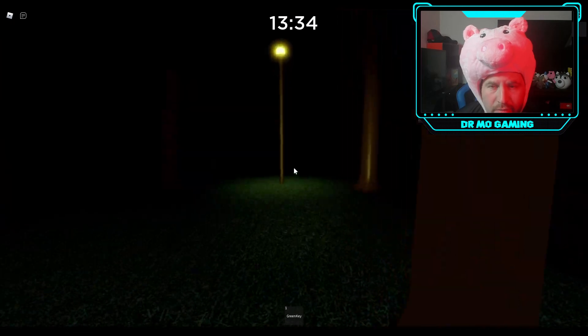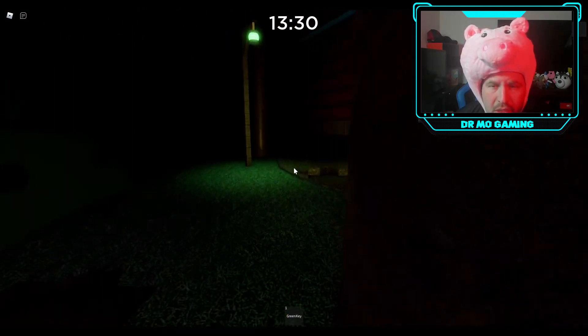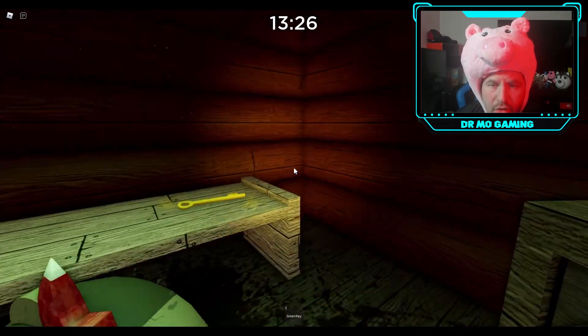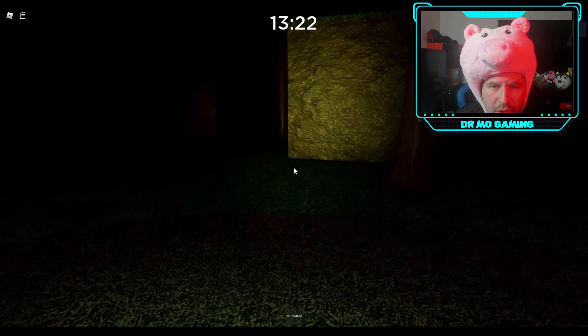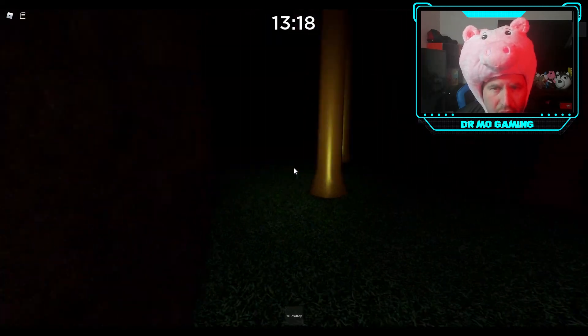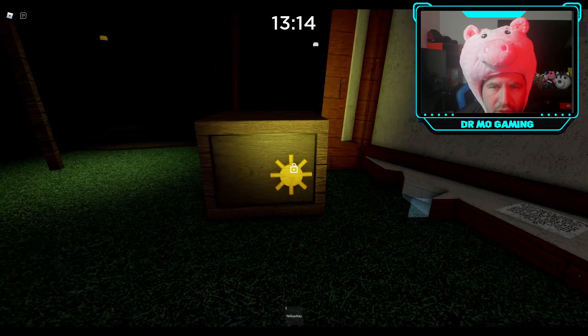I don't know if Mother's speed was cut in half or even more than that, because she is super slow now. We're going to run over here - there's Doggy, watch out for Doggy - and we're going to grab the yellow key. The yellow key is going to go around this direction, and the falling trees are gone which helps out.